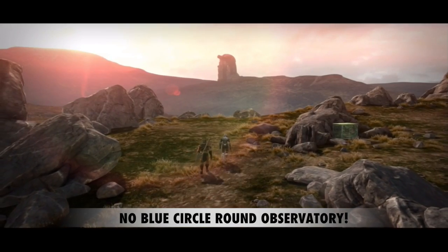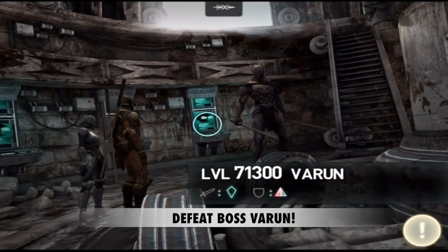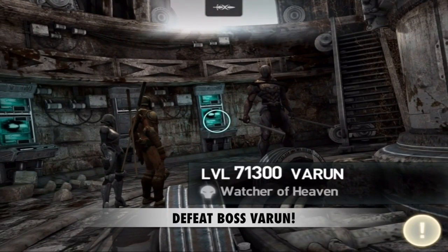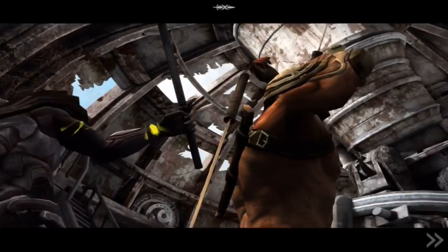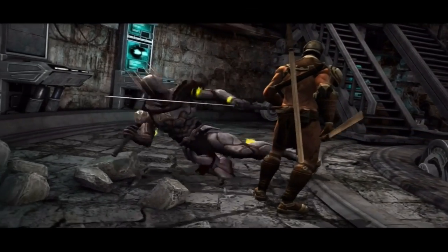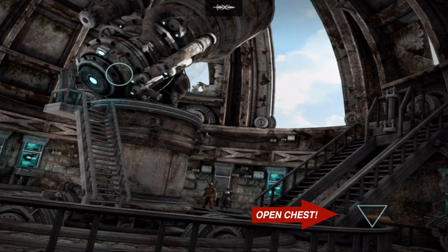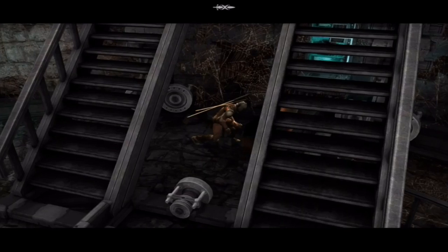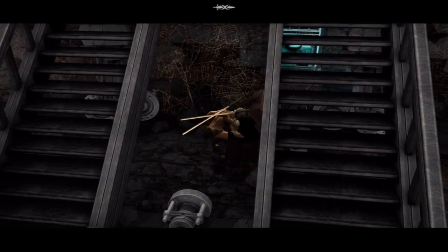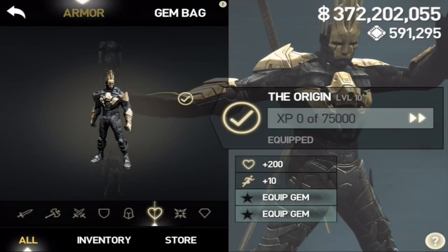You don't need to fight that first titan. Then you need to defeat the boss Varun in the observatory — there are a couple of titans before you get to him. Once you've defeated him, you'll find an option to tap the chest that's under the stairs in the observatory. Open that chest and you'll be rewarded with the Worker's Armor.